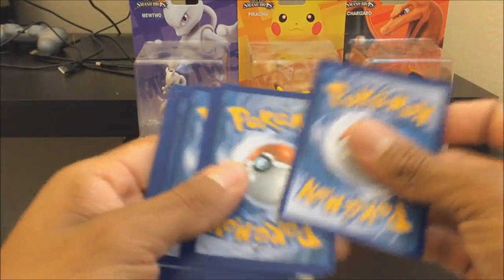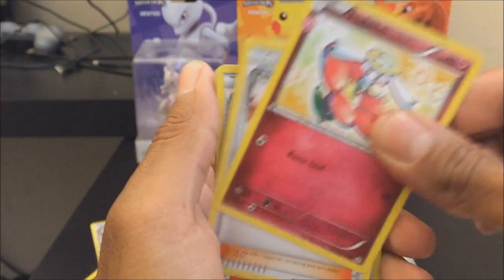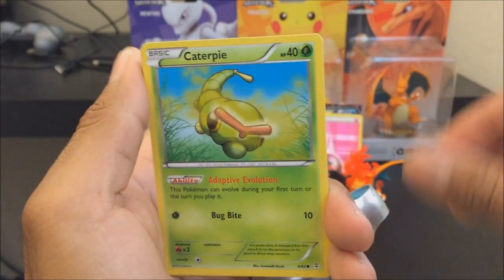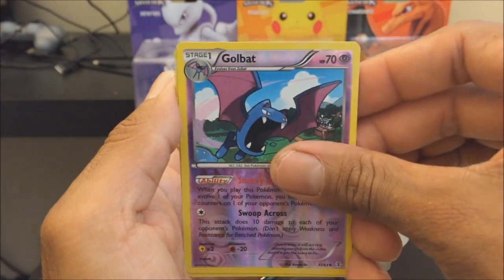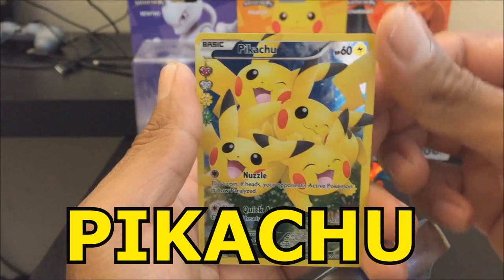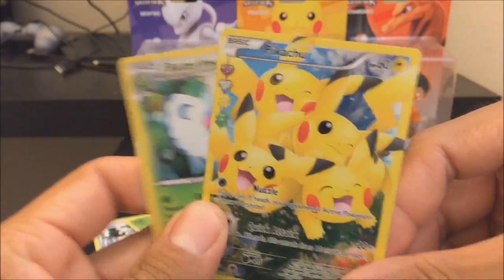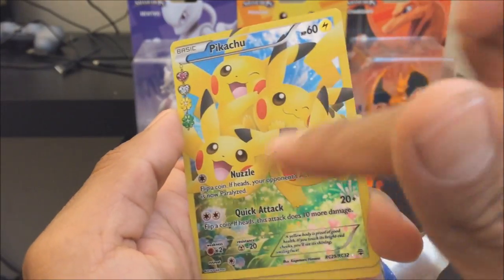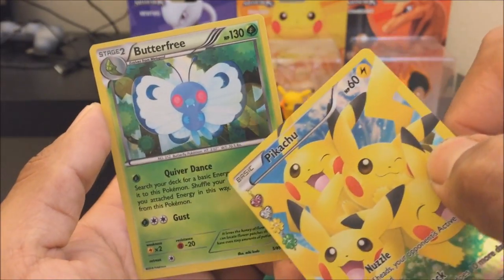Three, two, one — I get Flabébé, a Pokemon Center Lady, a Pokemon Fan Club, a Pikachu, and a Caterpie. I get a Psychic Energy and a Meowth. My reverse holo is Golbat. Oh — double holo, double holo! Pikachu HP 60, two attacks: Nuzzle and Quick Attack. Check the background — the blue and green just stand out. And I get this Butterfree, HP 130, two attacks: Quiver Dance and Gust. You could knock out Pikachu with one attack — that's crazy!